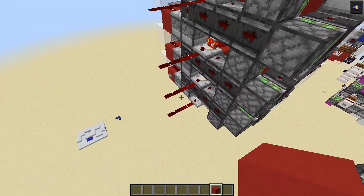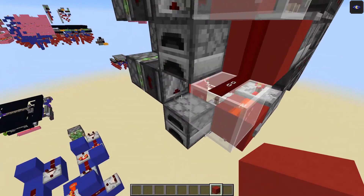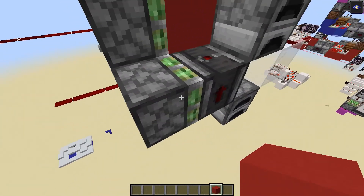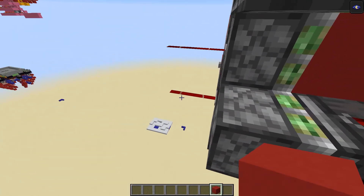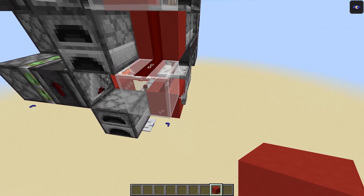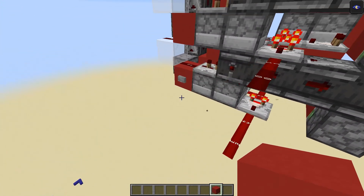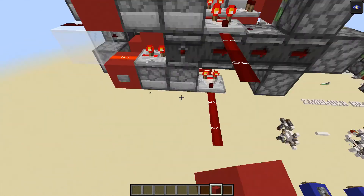So let's start with a demonstration. It currently reads zero in all the digits, and if we press this button over here the first digit will increment by one up to one, then up to two, then up to three. We can also reduce this value by one by pressing this button over here — now it reads two and back to one again.